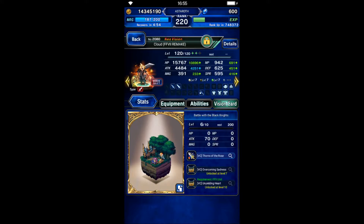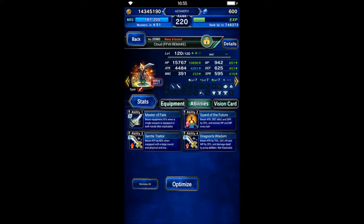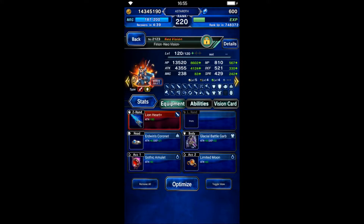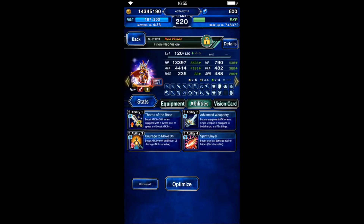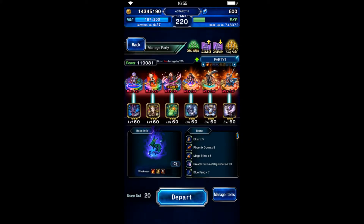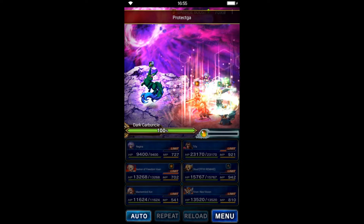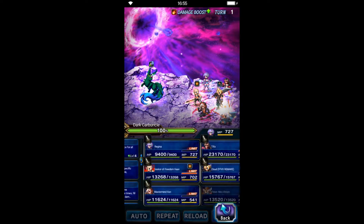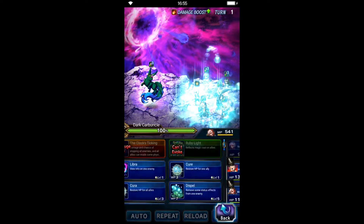Cloud is going to be another limit burst finisher — we're gonna use him in this form only, so gear is focused on physical damage. Virion is also another limit burst finisher; in his normal form you can gear him anything, but in his breath form we need high attack, limit burst damage, and spirit killer. Also, I forgot to mention that Master My Son needs to stand on Carbuncle because we need Barisaka on him. We start with Regina with Barisaka and Master My Son with Barisaka.